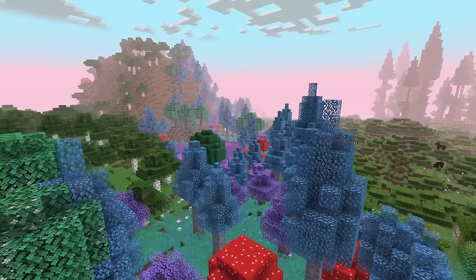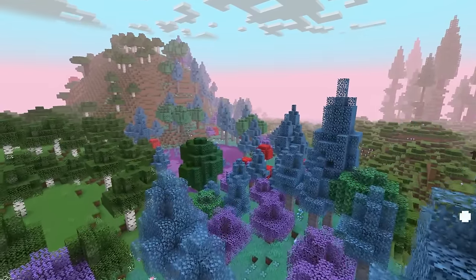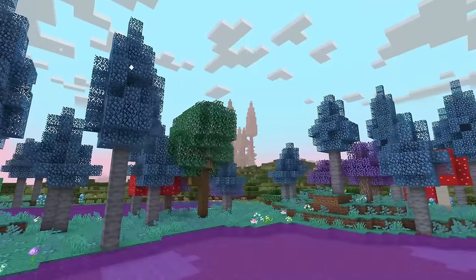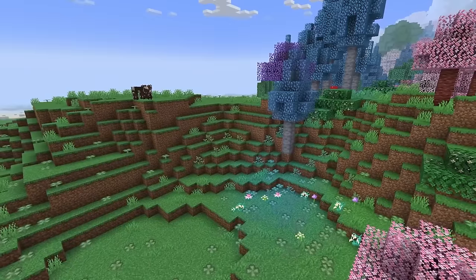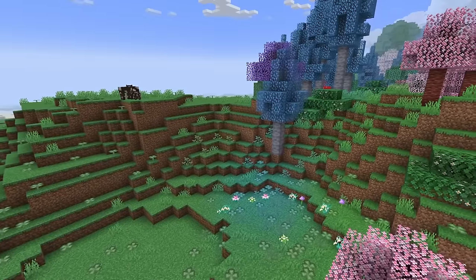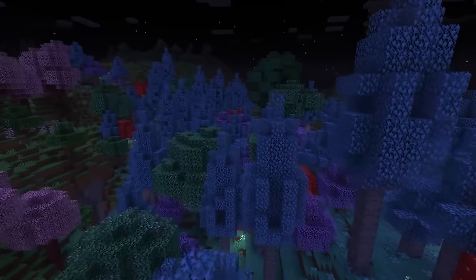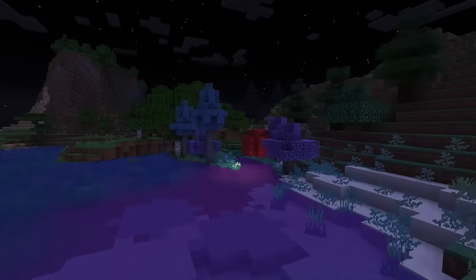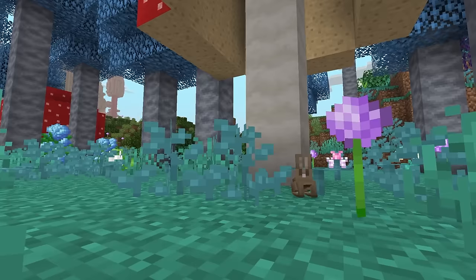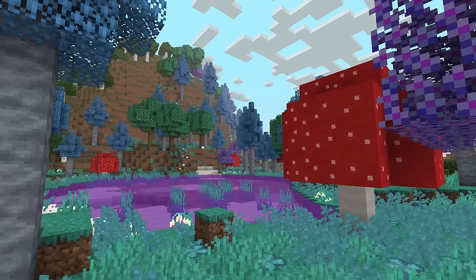Easily the most magical biome of the mod, the Mystic Grove is a delightfully whimsical fantasy forest with big blue trees, turquoise grass, giant red mushrooms, and even purple water. Special mention goes to the clovers, which look really cool with a blue tint to them. Although already quite standout, this biome looks even nicer at night thanks to its glowing flora, giving it a thoroughly distinct and pleasant aura. The sparkles are nice too. B+.